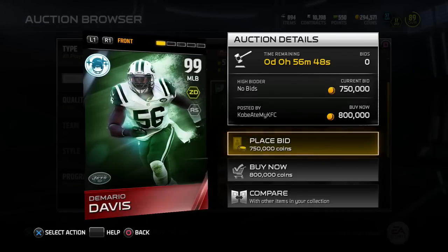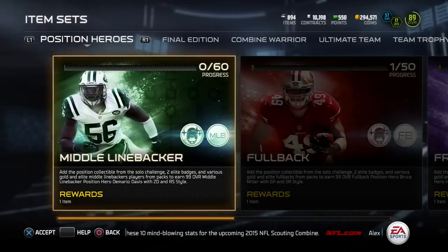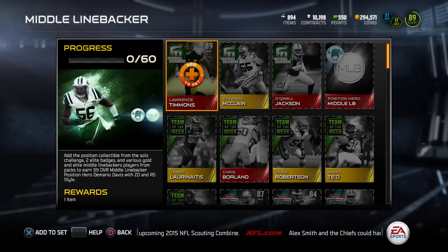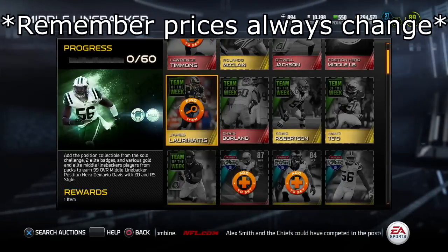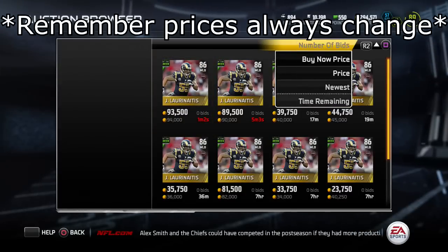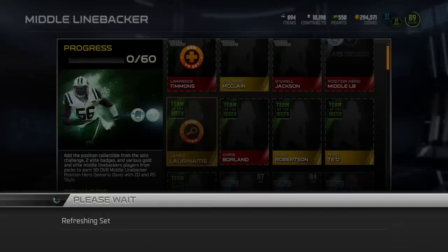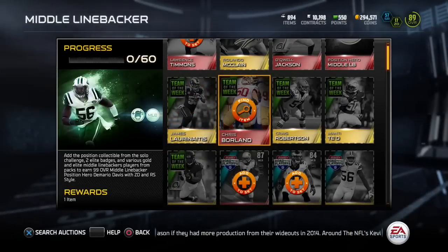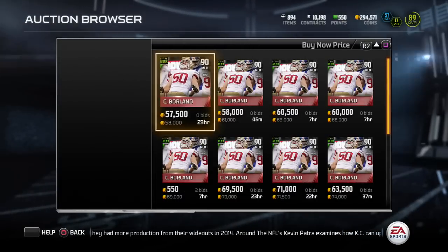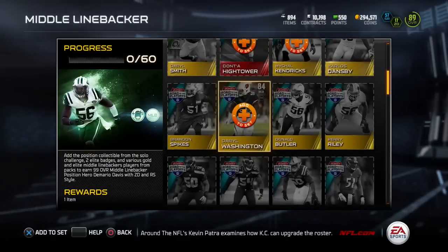Now that we've taken a look at the 99 position rewards, let's jump over to the sets briefly. This is first glance — who was selling for the most coins within these sets. Starting with Team of the Week James Laurenitis — he's currently going for 34,000 coins, which is pretty good for a gold Team of the Week you might have in your binder. And the elite Team of the Week Chris Borland is going for 58,000 coins, sitting right at 60k a pop.